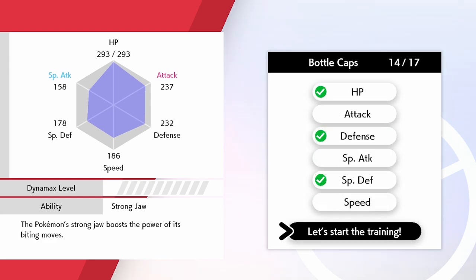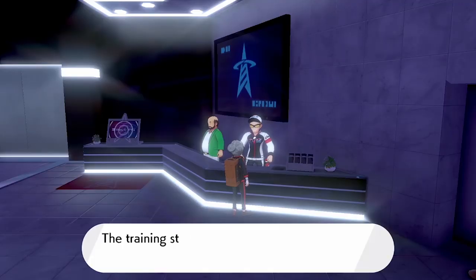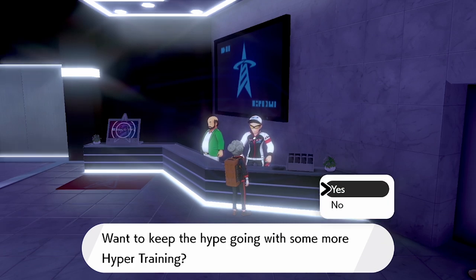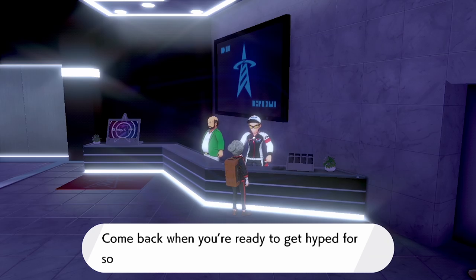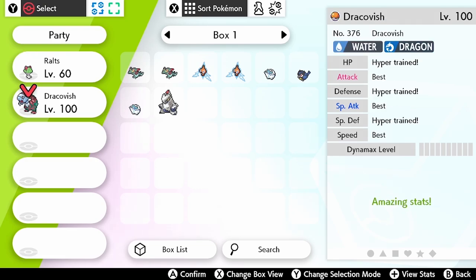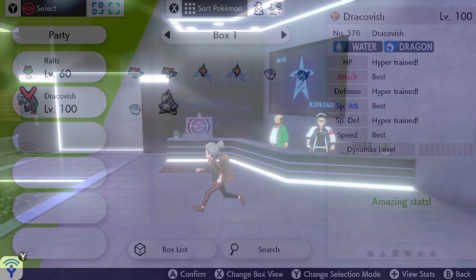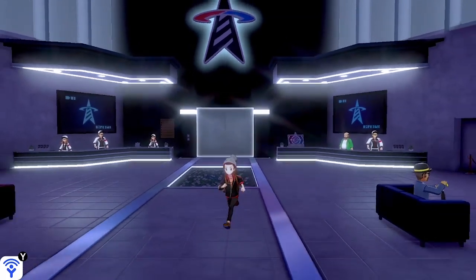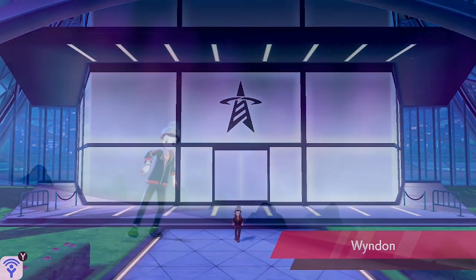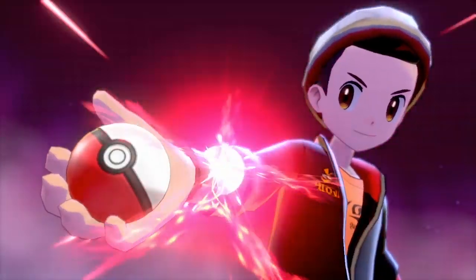Speak to the NPC and say yes when asked if you want to Hyper Train your Pokémon. We'll choose regular Bottle Caps because we have three stats we want maxed out on Dracovish, then ask him to max them out. That's as easy as that — we now have six perfect IVs on our Dracovish. This can be applied to any of the other fossil Pokémon you resurrect, so you don't have to spend hours soft resetting for perfect IV combinations.